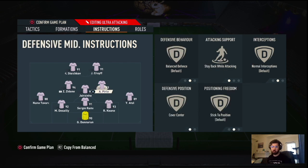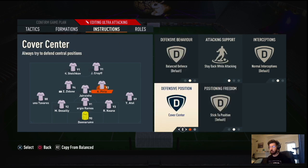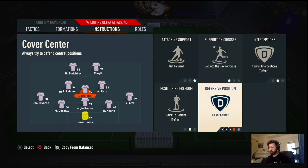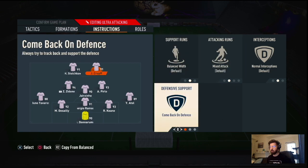Your actual CDM is going to be on the right — there's a cosmetic issue where both show as Central Mid but the right center mid says Defensive Mid, so he is your CDM. In game they kind of flip-flop. So the right center mid gets Stay Back While Attacking, Cover Center. Your actual right center mid gets Get Forward, Get Into Box, Cross, Cover Center — he acts like a CAM going forward between your two strikers. The left center mid is your box-to-box: Balanced, Cover Center. Right striker gets Come Back on Defense.